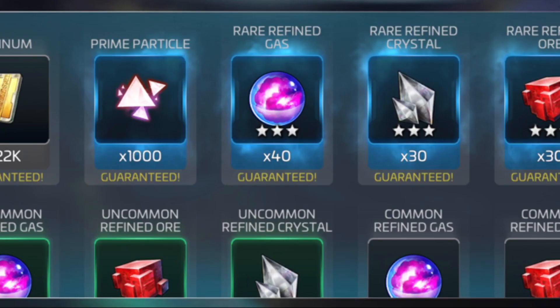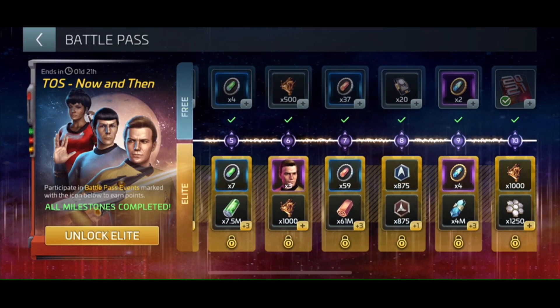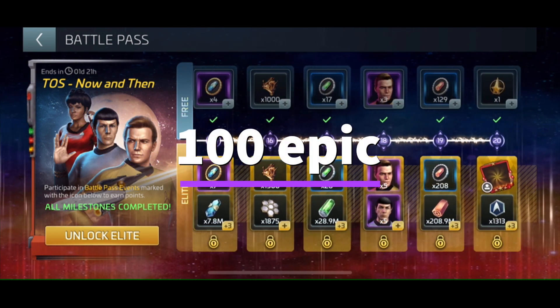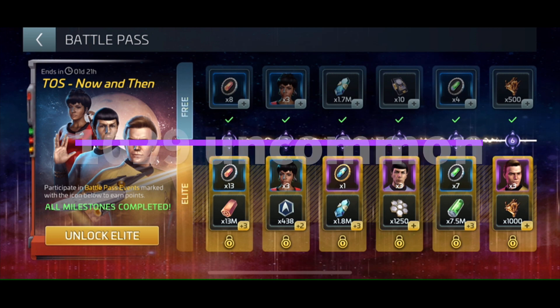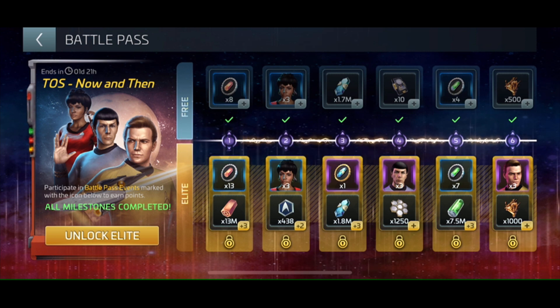Let's first talk about uncommon/rare materials. If you can't afford or simply don't want to pay, how do you get more? The answer, especially now in 2021, is the battle pass. In the last battle pass, there were a total of 1,871 uncommons, 199 rares, and 100 epic materials. In the free version, there were 1,029 uncommons and 113 rares — completely achievable through regular play.